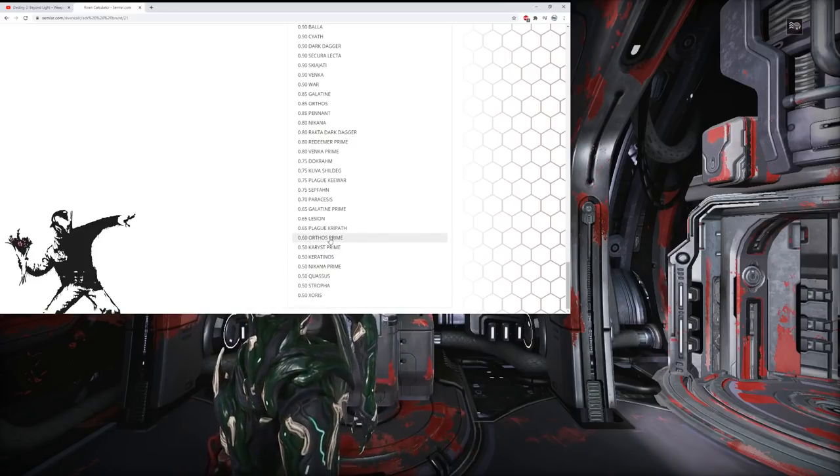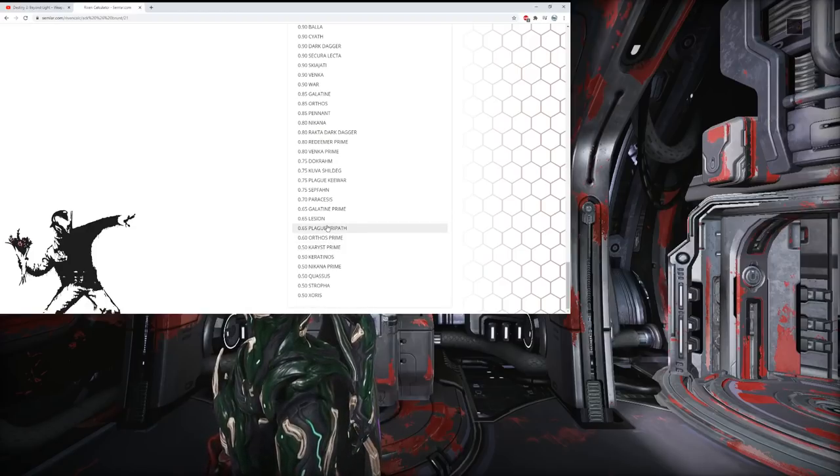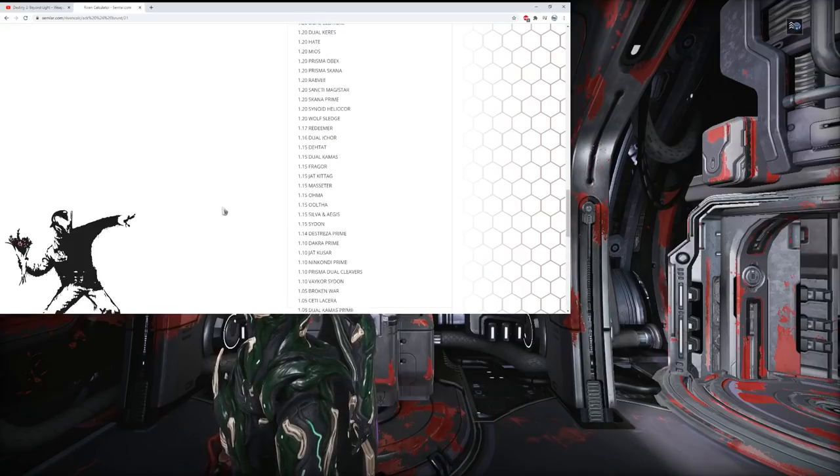Plasmor, Keewar, Sepfon, Paracesis, Galatine Prime, Lesion, Plague Kripath, Orthos Prime, Carabus Prime, Karatinos, Nikana Prime, Quassus, Strun, Zaw — I think all of these at the bottom will either get a tiny buff or stay the same. Zora specifically should get a big buff because it's useless now. Quassus will probably get a small buff. Karatinos could use a big buff. Nikana Prime doesn't really need a Riven so it'll probably stay the same.